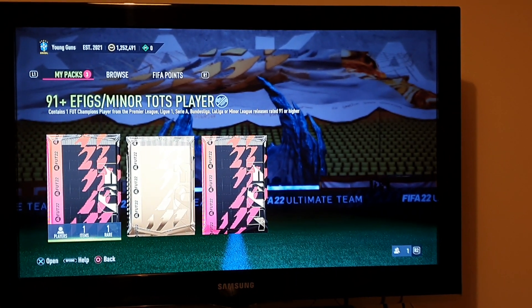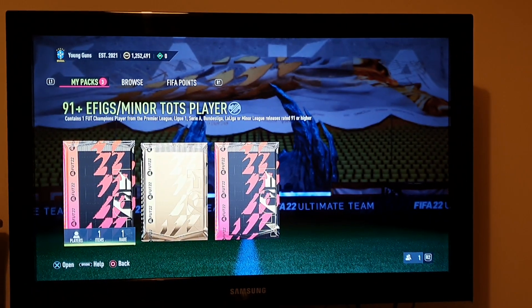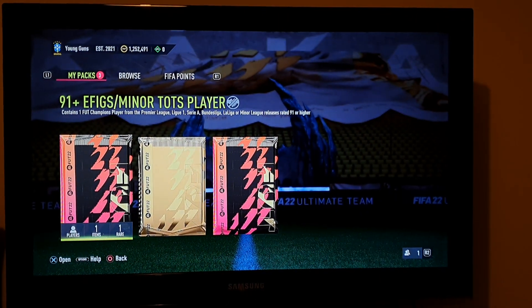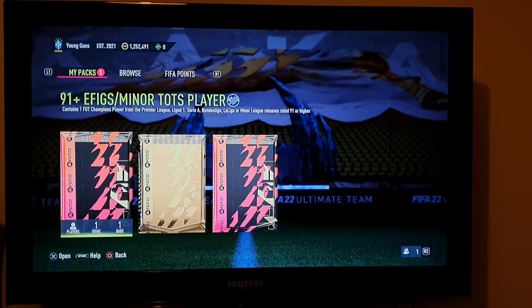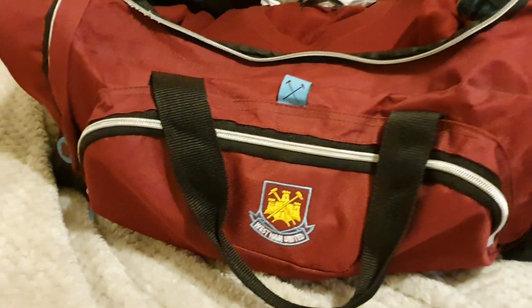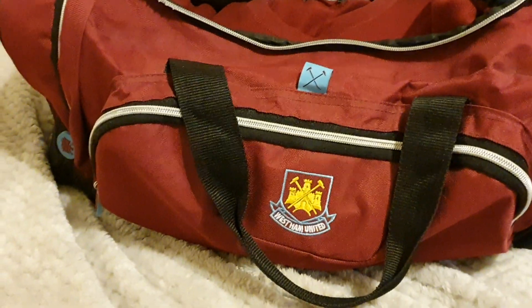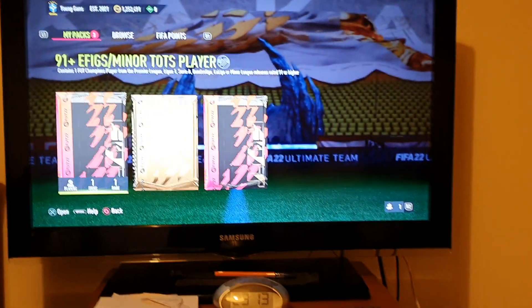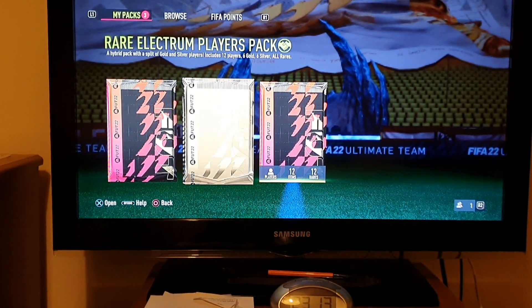Good evening everybody, welcome to Pack Sundays. Pack Sundays is here and back. Three packs to open — let's see what we have inside. The lucky charm for the day is the West Ham carrier bag. Let's see what is inside in this pack video.